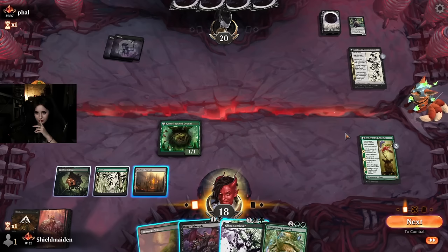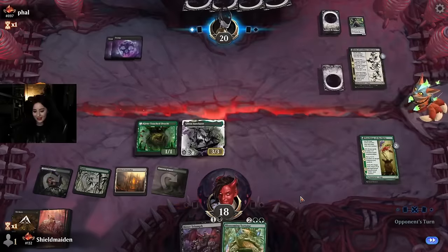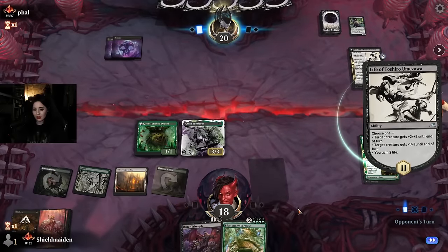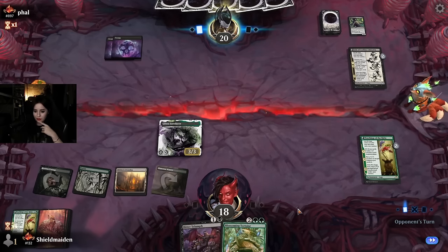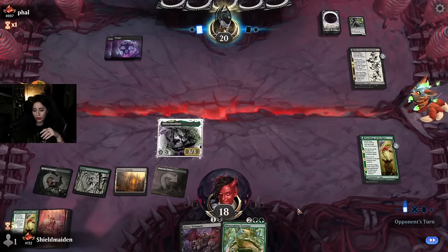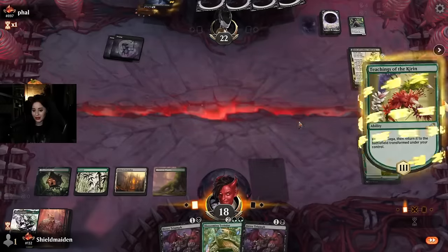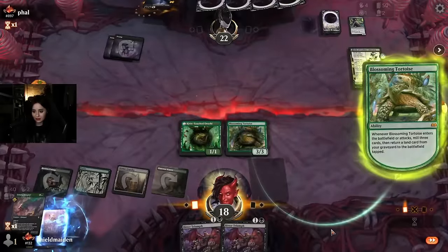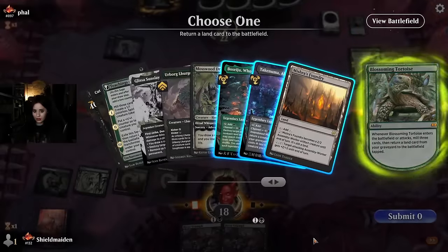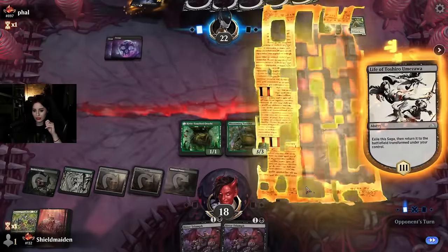Life of the Shiro — interesting, haven't seen that card in a while. Such a good saga. This is basically the battle of Kamigawa — so many good enchantments out of that set, truly one of the strongest sets in Standard at the moment. Part of me is really tempted to just put Glissa in play here. Glissa is so good and can also deal with the Life of the Shiro. Unfortunately Kirin is gonna go too — this is really unfortunate, Life of the Shiro is kind of hard-countering these teachings.